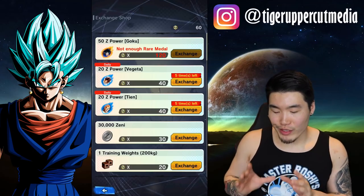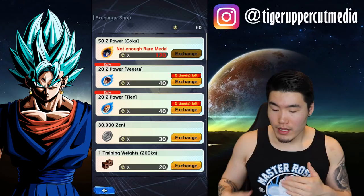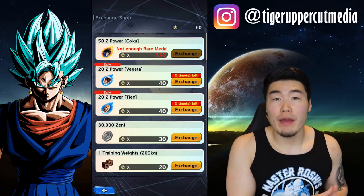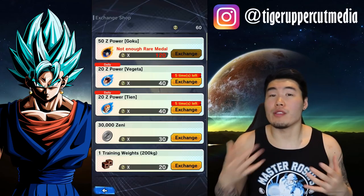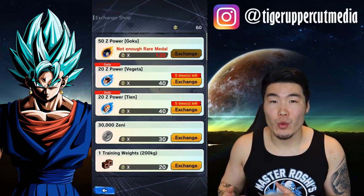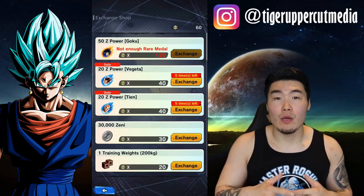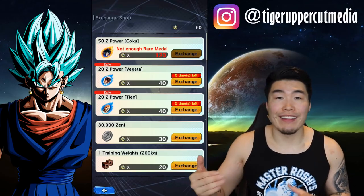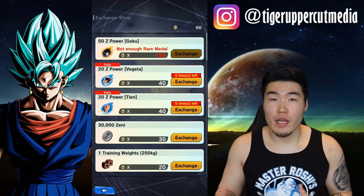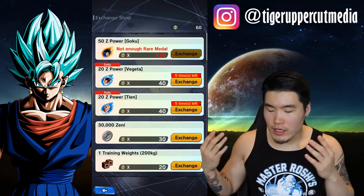We got all the Z-Power we currently can for this Goku. I'll need 50 more to limit break him again. From then on, 50 Z-Souls or Z-Power costs 120 rare metals. To get the rare metals, there are a couple ways to acquire them: one is clearing all the challenges in each story stage — you'll get 10 at the end of each one after you clear all 7 challenges. Also, ranking up in PvP will get you a lot of rare metals at the end of the season. And a lot of missions — daily missions and other missions — will give you rare metals as well.